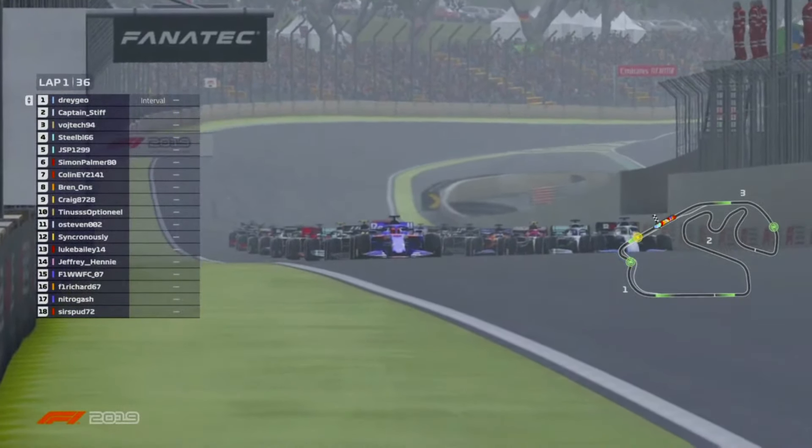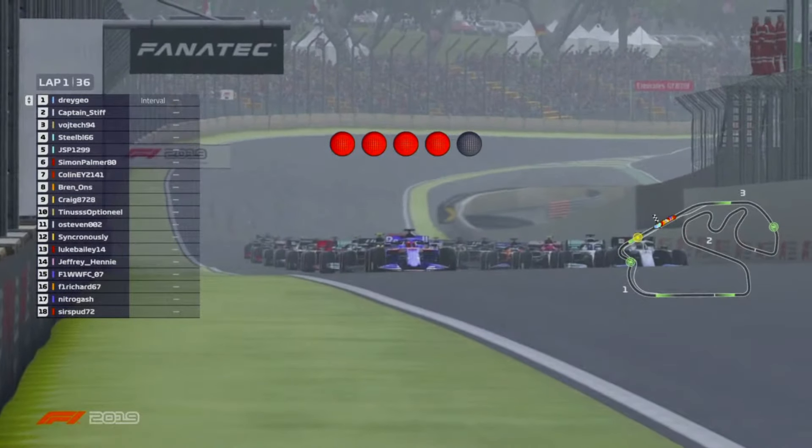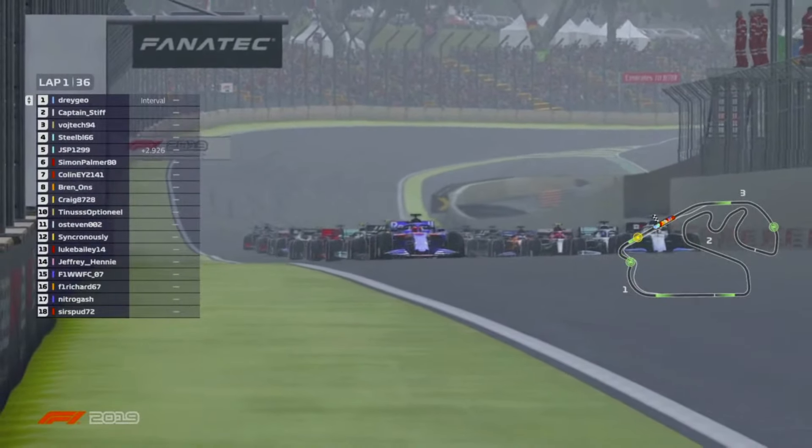All 18 cars now are just teasing the engines. They'll wait for the five red lights and the engines now just begin to build up their revs — they're waiting for them to go out, and they're out now. Round six is underway.